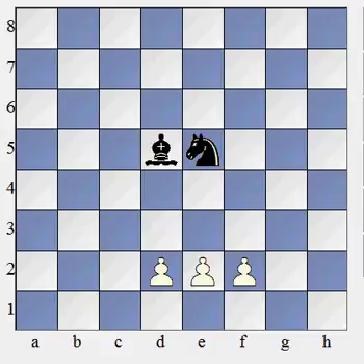The rook is a bit better than the knight or the bishop. Unlike the bishop, the rook can move on both colours, and the rook is more mobile than either the bishop or the knight. So the rook, on average, is worth five pawns, or five points.